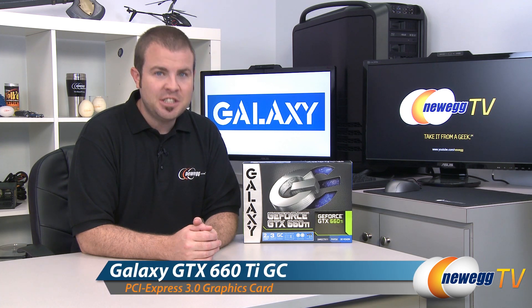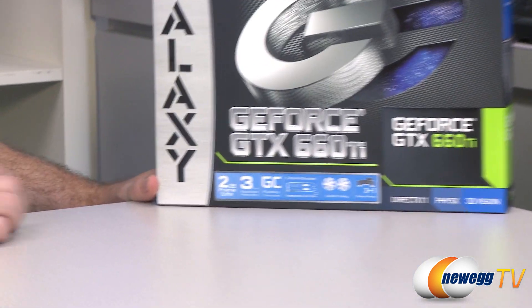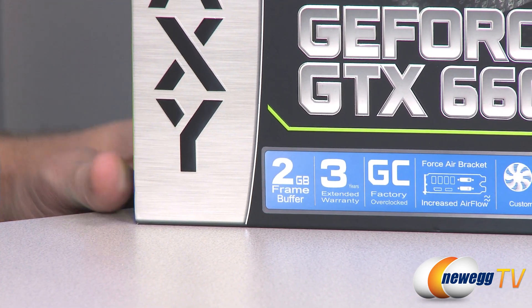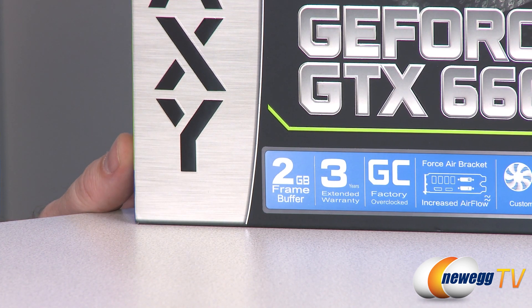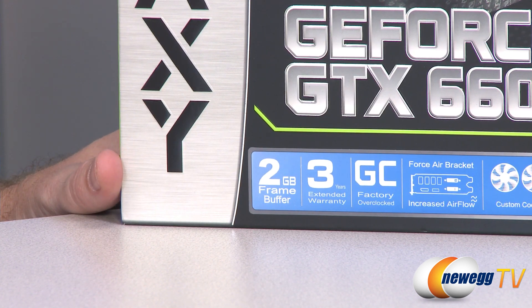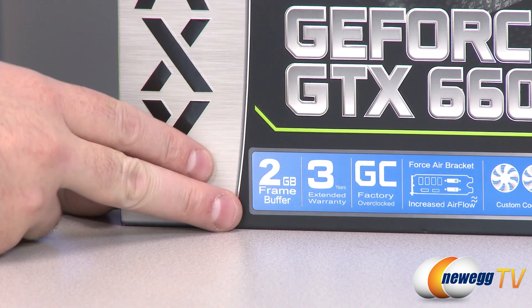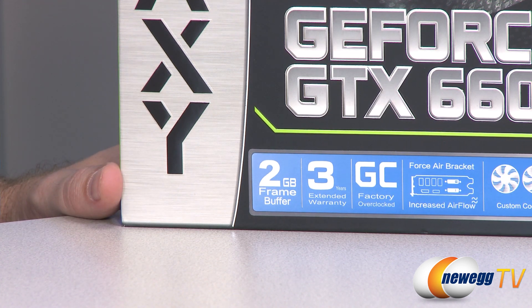This is the Galaxy GeForce GTX 660 Ti GC, which means it's their overclocked edition. We'll start off with a closer look at the retail box. This is the 2 gigabyte frame buffer version of the GTX 660 Ti from Galaxy. They also make a 3 gigabyte frame buffer version, so if you're planning on playing on multiple monitors or higher resolutions like 2560 by 1600, the 3 gig frame buffer version might be worth your while. The memory runs at 6,008 megahertz effective memory speed, on a 192-bit memory interface, and that's one of the biggest differences between the 660 Ti and the 670.